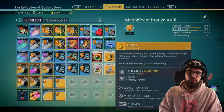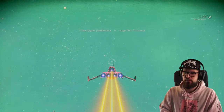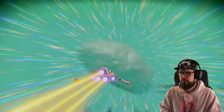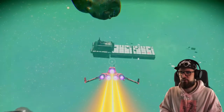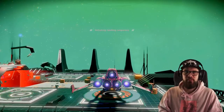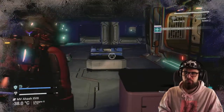I would definitely advise taking this opportunity as these emergency broadcast receivers are quite expensive. If you have one, fly out into space and select tune signal. You will then have to pulse with your starship until you receive the message that an emergency broadcast is detected. Once you exit the pulse you'll see a derelict freighter — fly towards it and land on it. I have a full guide on derelict freighters linked in the description.